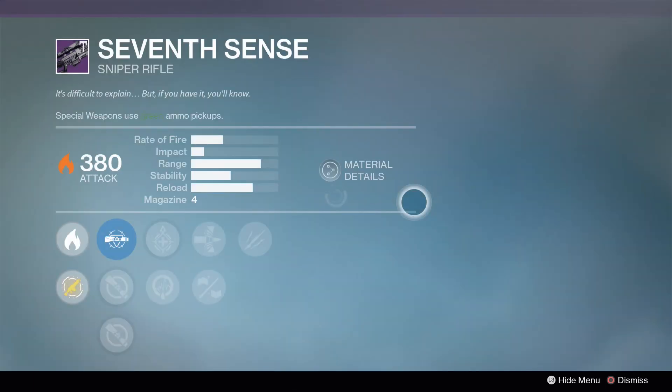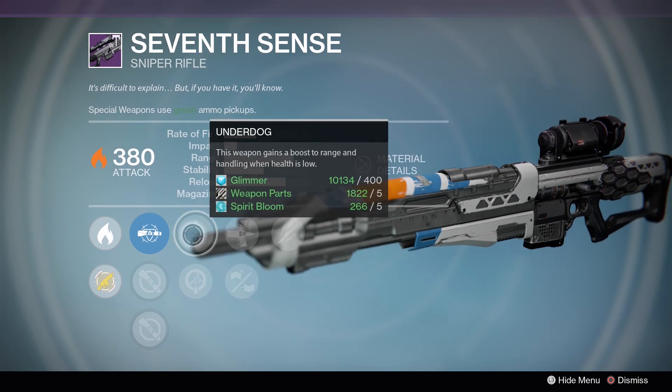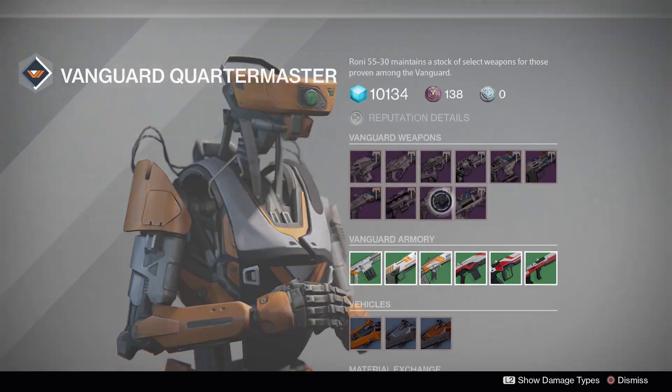Seventh Sense: Unflinching, Smallbore, Underdog. Just no - I'm just going to stop reviewing that one right there.